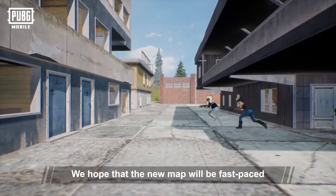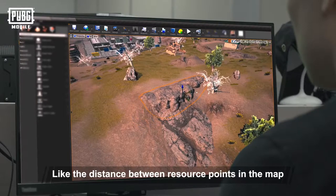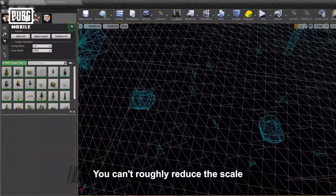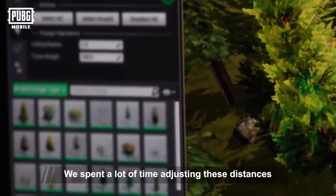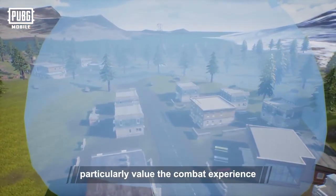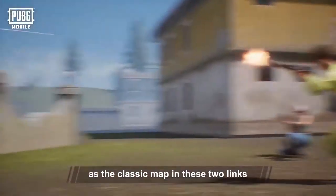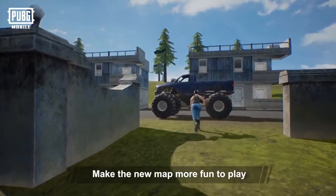Just like the turf house, appearance is important, and so is the entertainment aspect. We hope that the new map will be fast-paced, but the battle royale experience of players should be intact and exciting. Things like the distance between resource points on the map, the farthest distance a player can see from any corner of the map, and the distance between field shelters can't be roughly reduced according to map compression. Otherwise, everything will be packed together and the game won't work. We spent a lot of time adjusting these distances to ensure players get a positive gaming experience. We also found that players particularly value the combat experience of gun-to-gun and final circle in the small map. So we kept the same experience as the classic map in these two areas, by shortening the time of collecting equipment and transferring location to make the new map more fun to play.